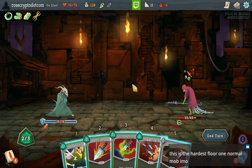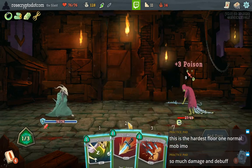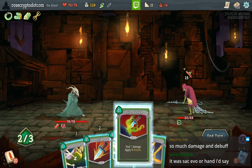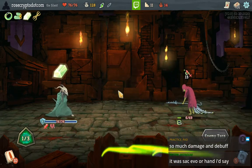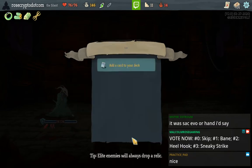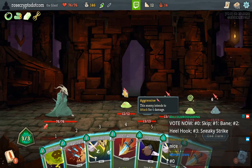This is the hardest floor-one normal mob, I think — except maybe the big fat Slime is also kind of annoying for certain builds. Dies to poison. Let's take Bane — nah. Sweet, we get to open with Dagger Spray.